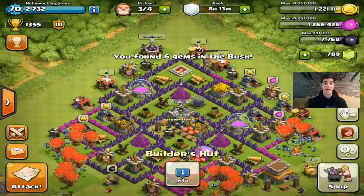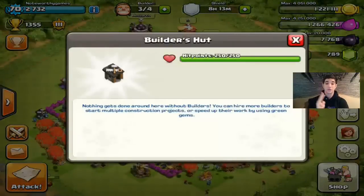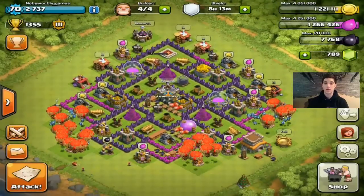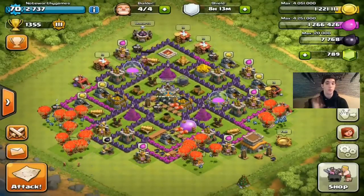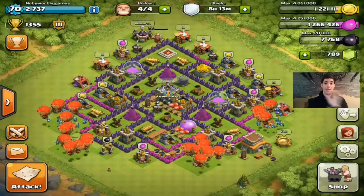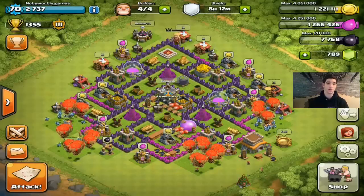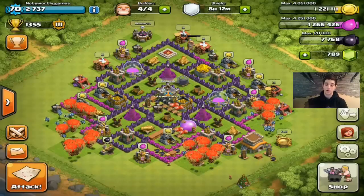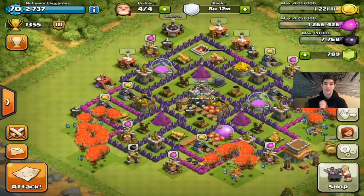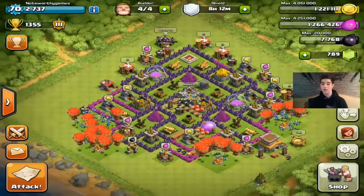The third builder's hut is super important, and then the fourth — which costs more gems — is also incredibly important. Once you have four builders it kind of evens out. If you're playing hardcore, farming constantly, you'll want five builders so upgrades are always going. But if you're not as avid a player, four builders is totally fine. I have four on my second account and don't really need the fifth right now.